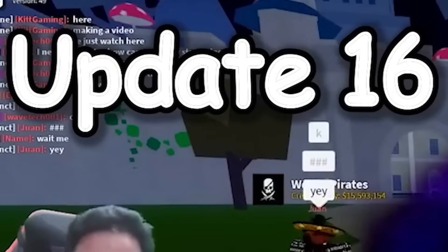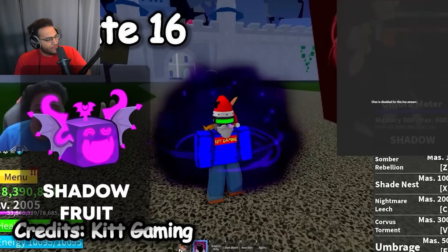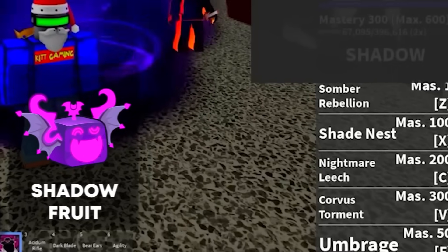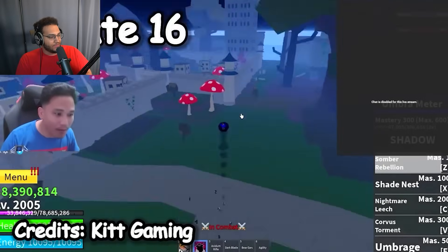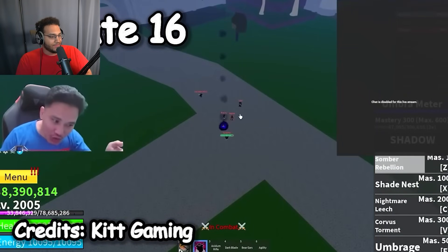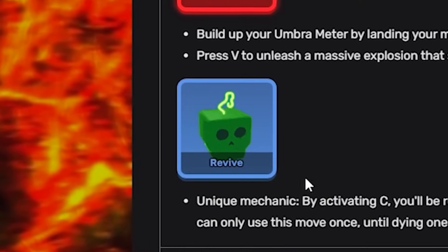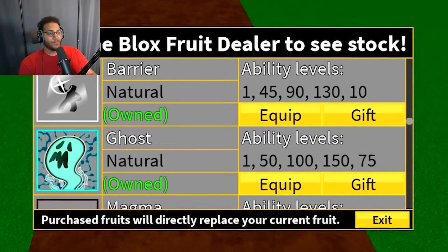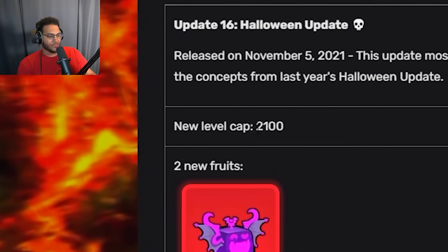Update 16 — we got Kit Gaming here, and he was playing Blox Fruits way back then. Looks like they added the shadow fruit; all of the moves look exactly the same. Shadow wasn't the only fruit added in Update 16 though — we also got the revive fruit, which has now been completely removed and revamped to the ghost fruit. The last major changes in Update 16 were the addition of the dragon talent and the level cap raised to 2,100.